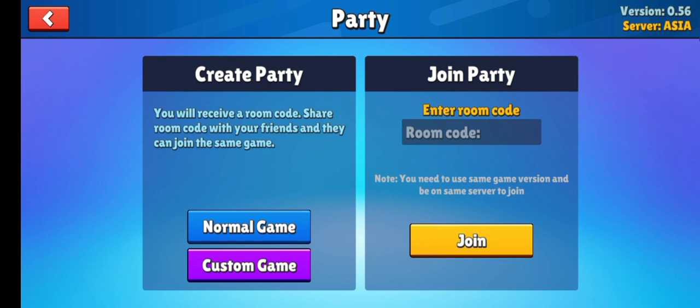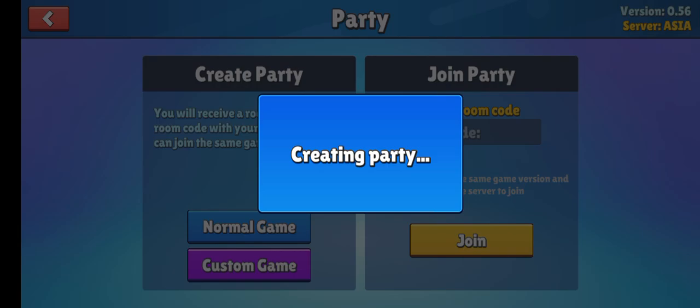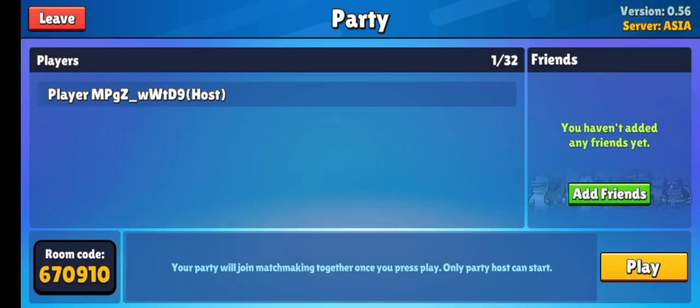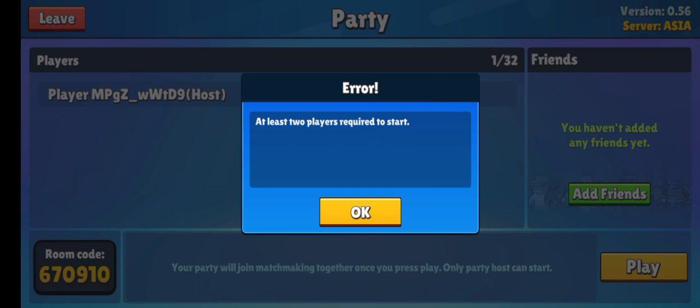After that, you can add friends. If you try to play the party without having any friends, this error will appear that says at least two players is required to start. So what you can do here is create another account on another device.